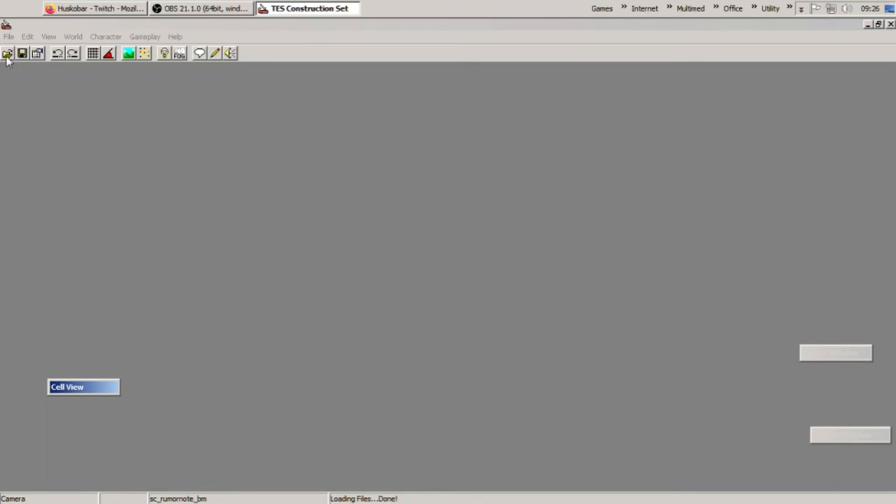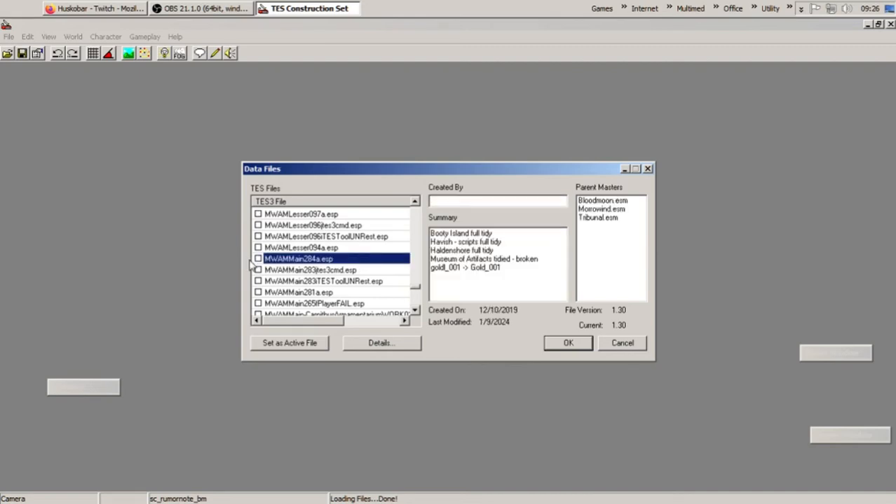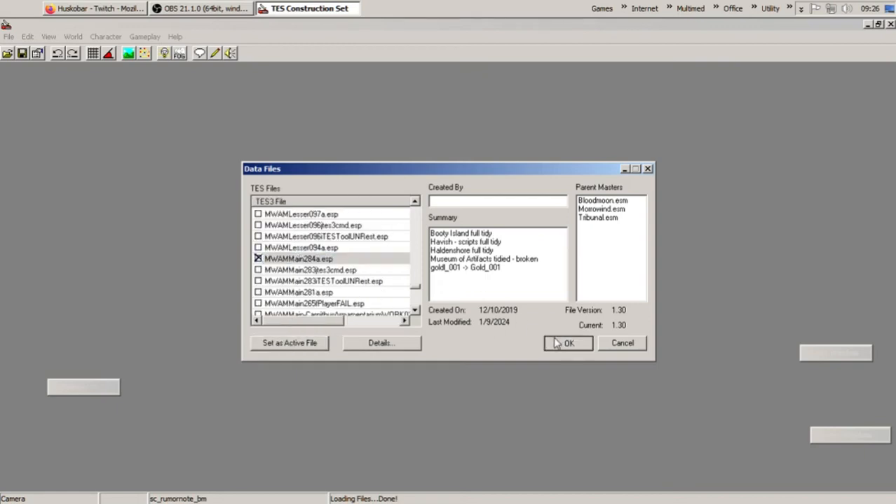Yes to all, clear that out. We're good to go — we shouldn't be treading on any save games if I use this file. This is file 284A. I should be able to tell when I open it: I'll check the global variables for Aringard Mine, and if they all look different, that will be the telling indicator.